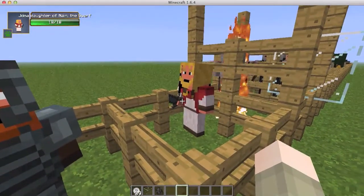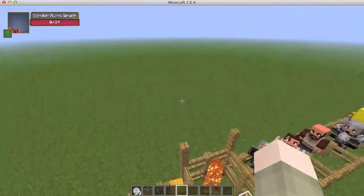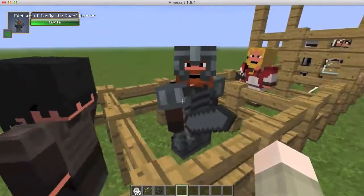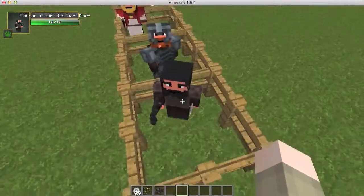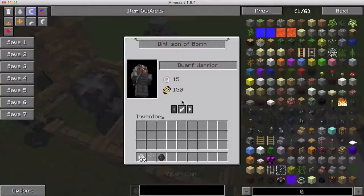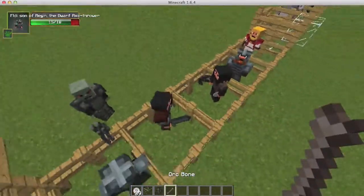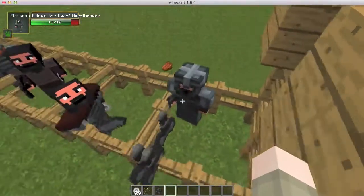Moving on to the dwarfs — here we have just a dwarf, and there are different textures for most of these so they don't all look the same. Here's a dwarf warrior who runs around and kills people, a dwarf miner with his pickaxe and coin — looks pretty awesome. Then the dwarf commander, which you can hire a dwarf warrior from to fight for you.